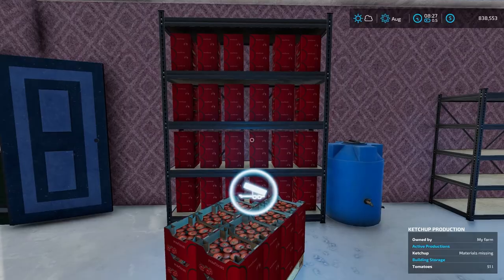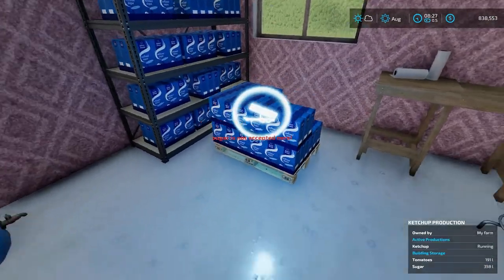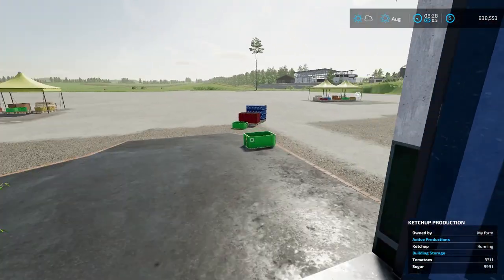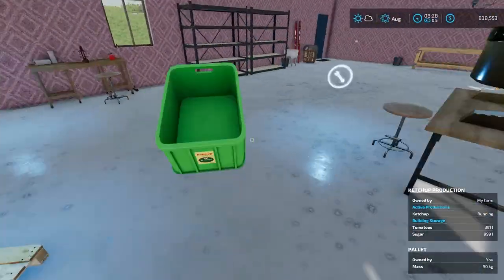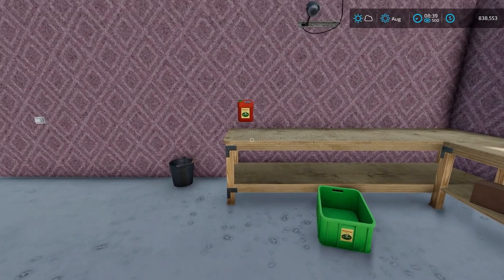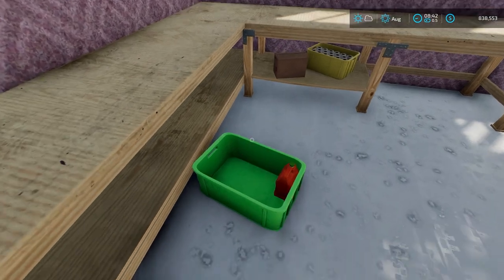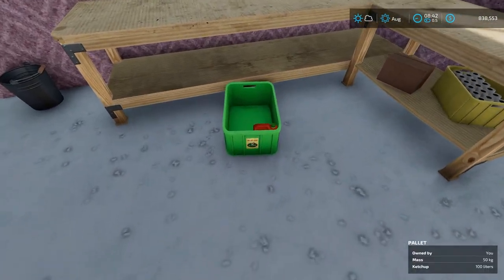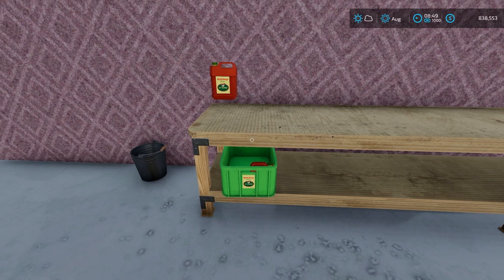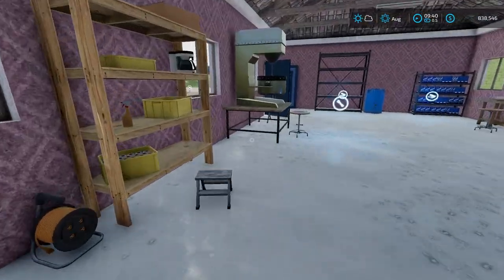The first trigger inside the factory is for tomatoes — they go right there. Sugar goes to that very back trigger — it won't be accepted at the first spot. Once both ingredients are in, we can see tomatoes and sugar are loaded, so ketchup production begins. We bring the ketchup bin inside near the output point and fast forward a bit to see a ketchup bottle appear.